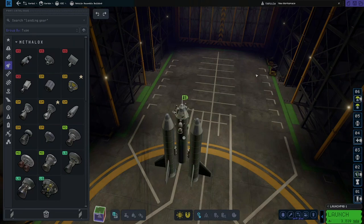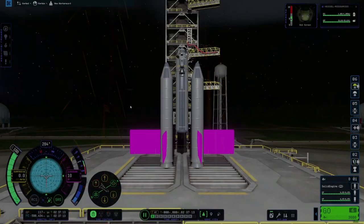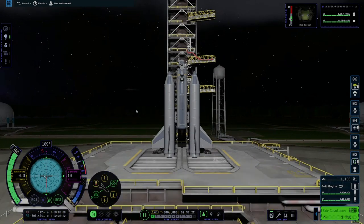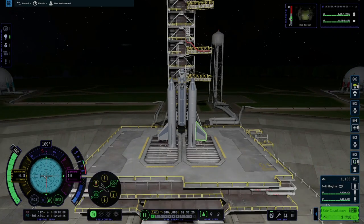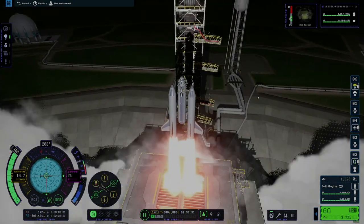Once I knuckled down and started building something to fly, it took me about two hours to hone a small rocket down to a complete, successful orbit and recovery. Like KSP-1, this process was very much trial and error, and then more trial, with each iteration seeing constant incremental improvement, until my design was able to successfully navigate Kerbin and land near the VAB.